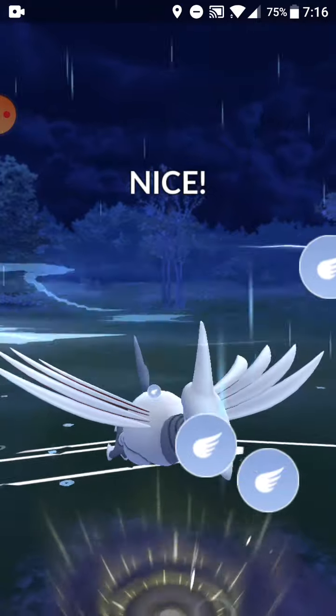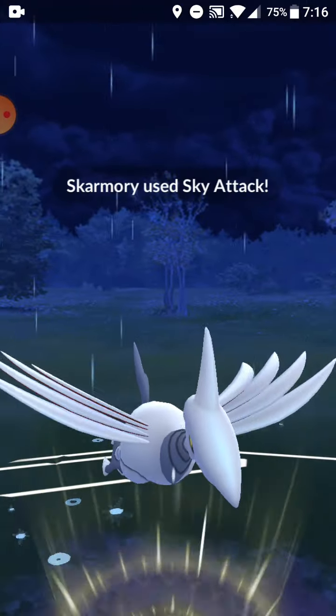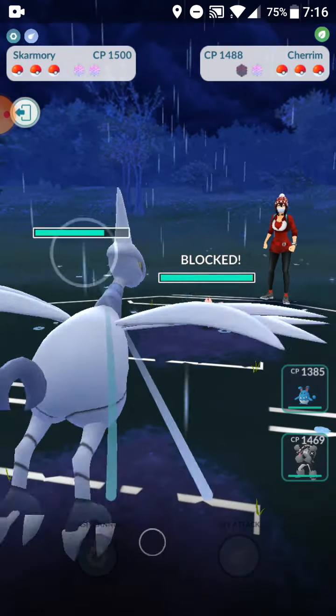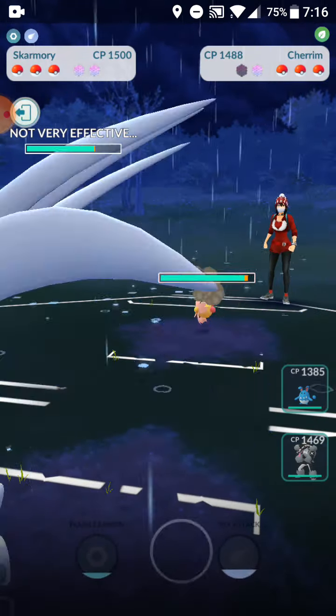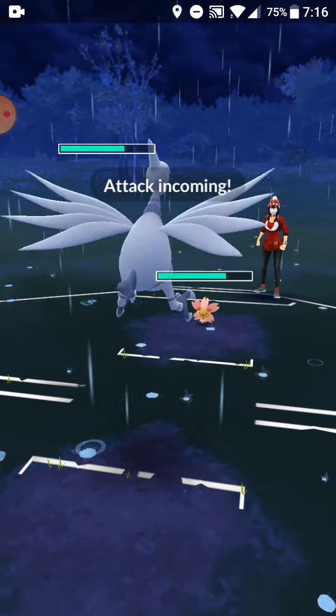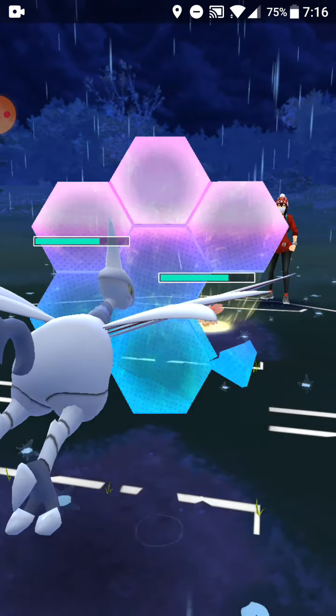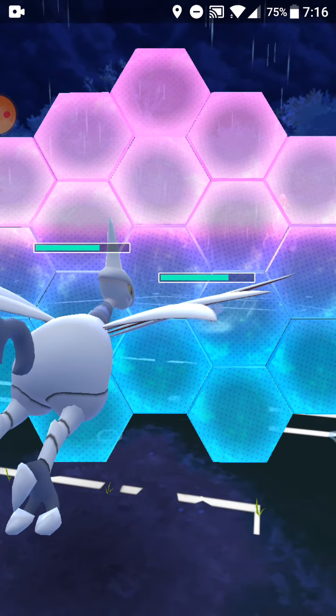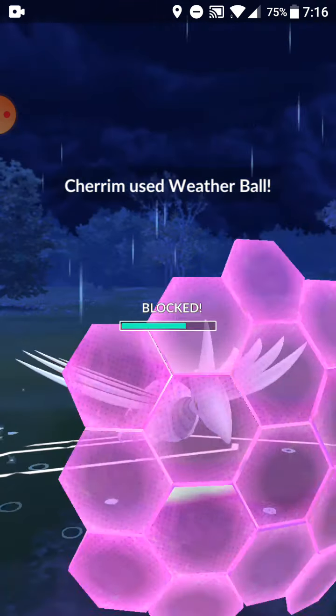They started off with Whiscash — comment down below if I was right! If it was Whiscash, I'm just gonna use Obstagoon against it and keep my Azumarill in reserve since Whiscash can have Fire-type Weather Ball, so I'll be saving it.